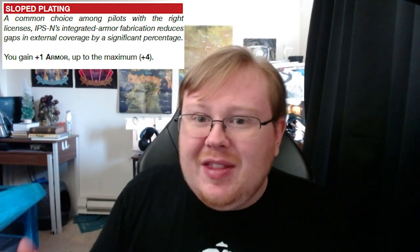Another IPS-N core bonus is Sloped Plating, which gives you extra armor up to a maximum of plus four — armor negates all damage except burn, making it incredibly solid. These aren't very exciting core bonuses, but their simplicity is the benefit — they just statistically make your mech a lot tougher, which is the whole point. They can even support a juggernaut-defender hybrid build. One more from Harrison Armory: Integrated Ammo Feeds, which gives you a bonus of two on limited systems. A lot of defender-style gear like shields are limited systems, so this is very solid especially if you're not heavily investing in Engineering.